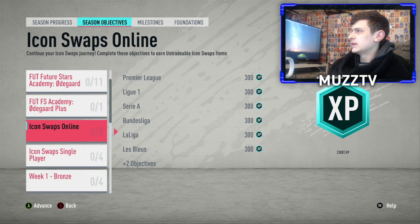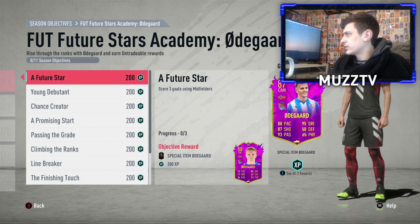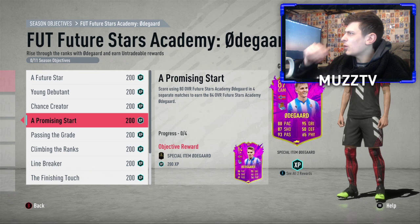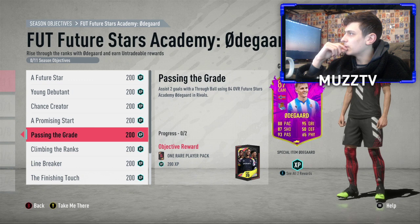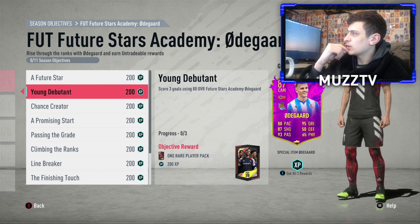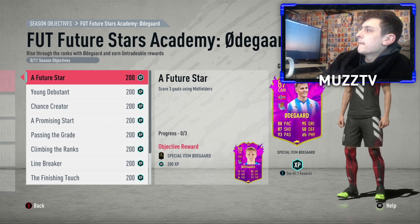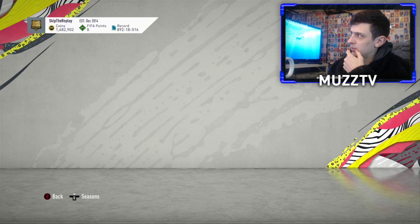So the special item Order Guard — we earn an 80-rated Order Guard, then one rare player, then an 84 Order Guard, and then an 85 Order Guard. You can actually boost his weak foot somewhere which is interesting. I don't know what to think of this — do you upgrade him to 87? I don't know if you can upgrade him past 87. They're making us use the 80-rated future stars Academy Erdogan — score with him four times. I kind of like that, but I couldn't really give a you-know-what about Order Guard. He's in La Liga with a terrible weak foot.